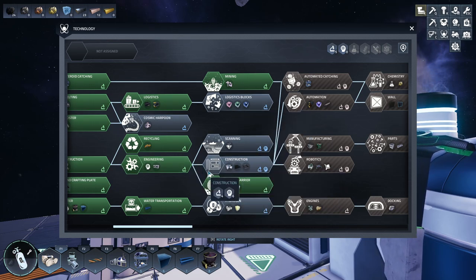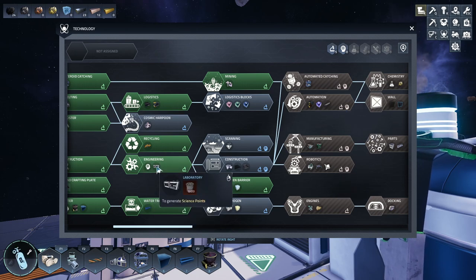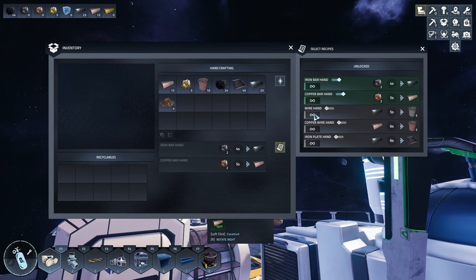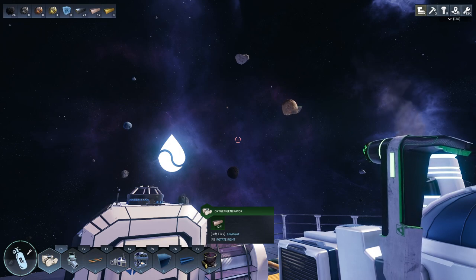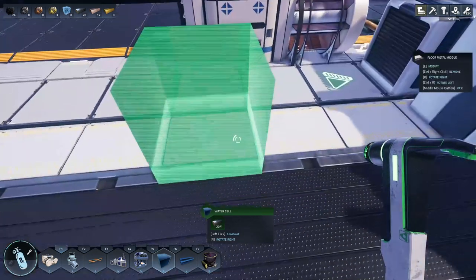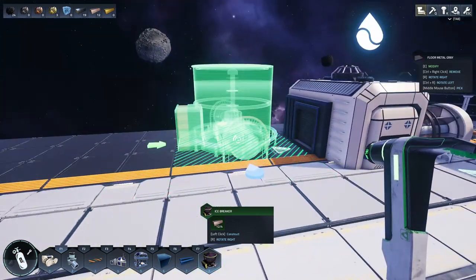I do actually need the construction research, which needs the laboratory. I need 20 wire, so I'm going to craft 20 wire — that'll leave me with 20 ingots left. I actually want to get the ice crusher going. I'll set up the site — there we go, eight of those. We'll need that shortly.